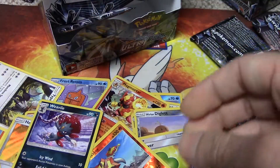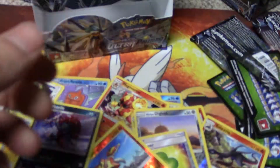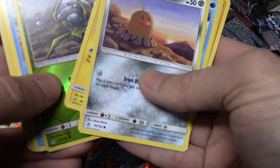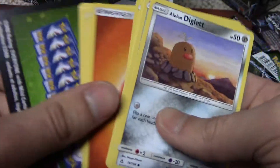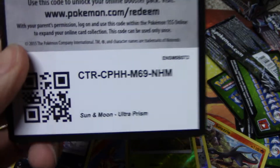We got one pack left — hopefully we can get something good out of here. Last pack of this amazing case opening of box number six. And we get a Dodrio Reverse Holo — not bad, not bad. We got the Wiscash Rare. And you guys get the last code card — here you guys go, the last pack of the case.